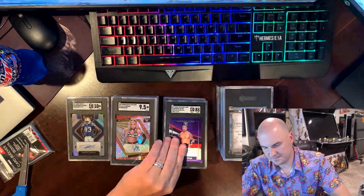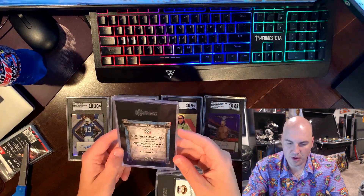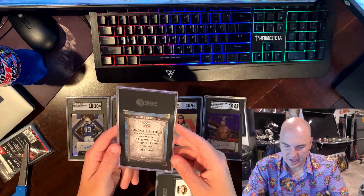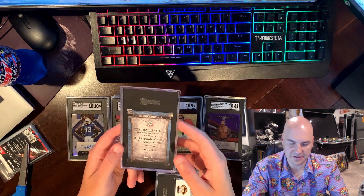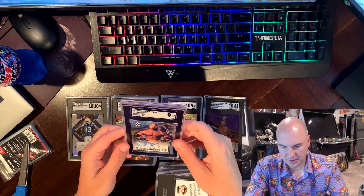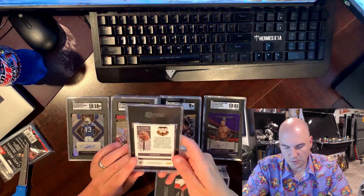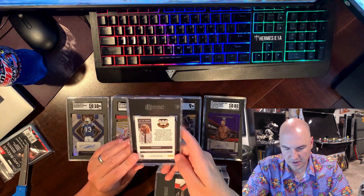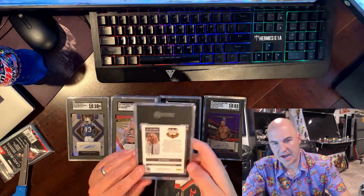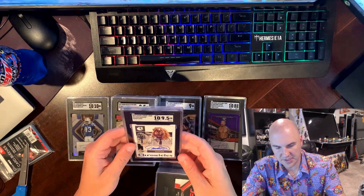This is a guy that I PC — Goldberg. I grew up around that era and he was just the man. This is an auto of his — I hoped it would do well. It looked pretty clean, maybe a 9 was my guess. It got a 9 — it's numbered out of 50, nice looking card, probably will keep it. Next is a Mankind auto out of Chronicles — I got this from a local card shop, it looked pretty clean and was pretty cheap. It got a 9.5 — not quite a 10, but I'll take it.